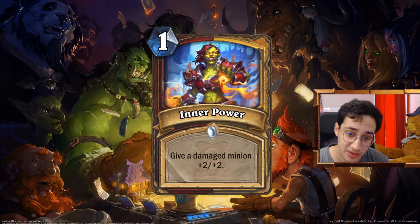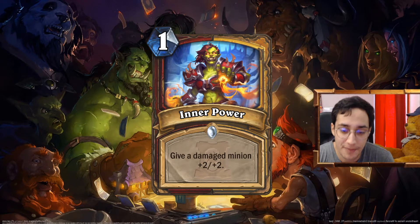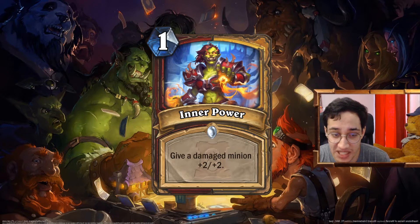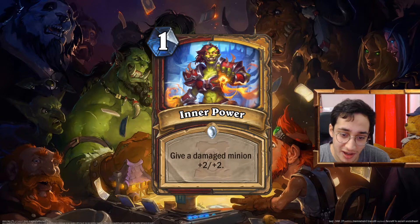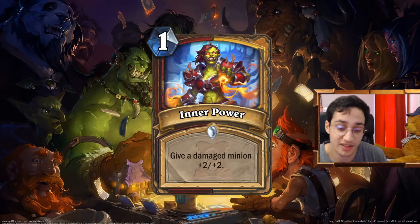On to Paladin — we talked about Inner Power, the first dual-class spell. I think this is also good in Paladin — maybe in Odd? No, not in Odd. Honestly, this is going to be hard to find a really good place for in Paladin, but this is a pretty good card. Do you play that in Handbuff? Most likely not, because you'd rather have the Hand of Adol. Maybe you play it in Libram, because you're going to have a lot of buffed-up minions — more health on the board — which means it's more likely you control a damaged minion. But in Libram you might have better stuff to do. So yeah, this is a wait-and-see card for Paladin.